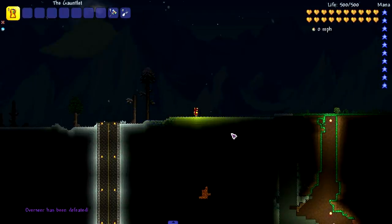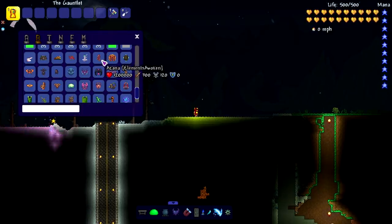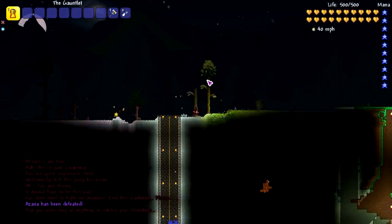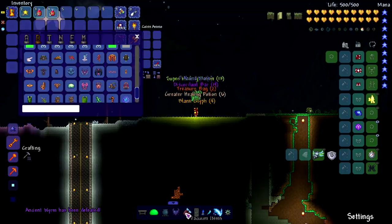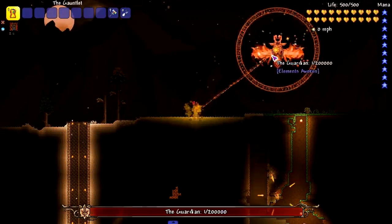We have Elements Awoken installed too. Let's test Azana, one of the hardest bosses in that mod. It took two snaps — maybe the first snap killed half the universe and she wasn't part of it. That's what I think happens: sometimes the boss you're trying to snap out of existence is in the lucky half that gets to live.